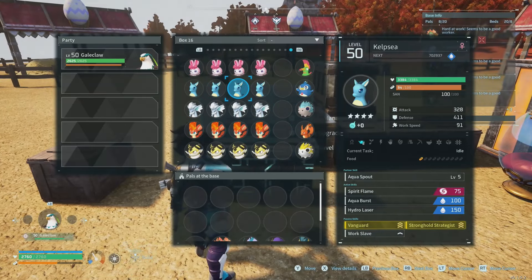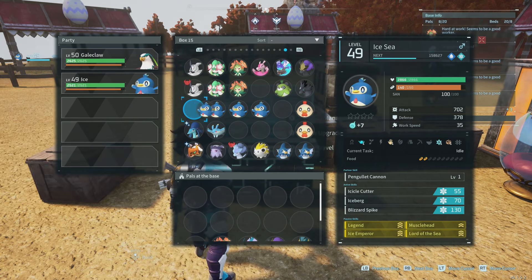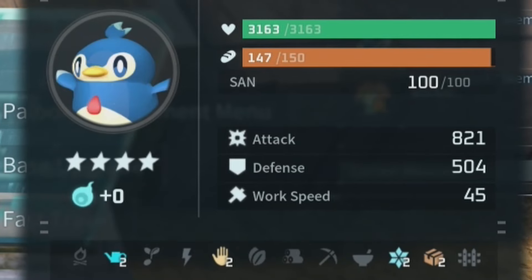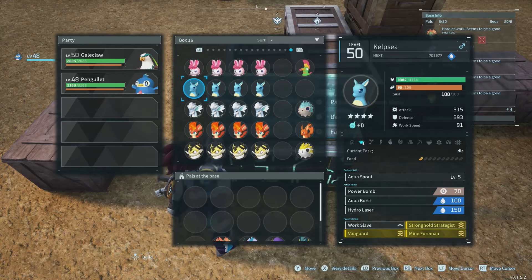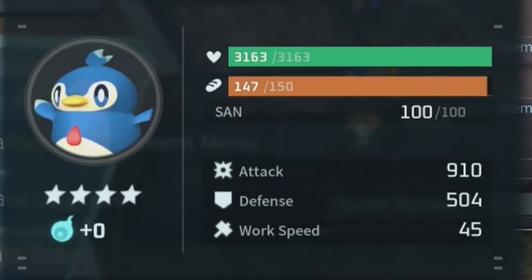In my opinion it's going to be better to use one with Lucky because you're going to get more attack power out of it. We'll pull their souls off and go with the Panglet that I have four-starred. With no souls and no food we're at about 821. We can boost him since he is both water and ice — with the boost he's at 910.